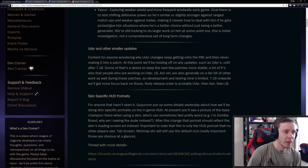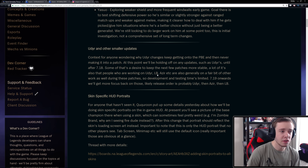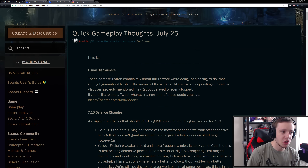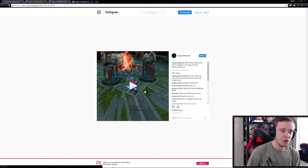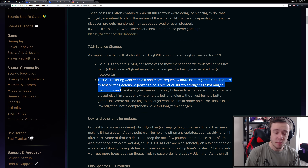Fiora apparently got hit too hard, so they're going to be buffing her by giving her some of the movement speed back that they took off her passive. Udyr is going to be getting some more changes as well. LeBlanc and Azir are also getting some big changes, especially Azir. The main things here are the new skins coming out, the new game mode or Summoner's Rift revamp, and Yasuo not only getting some pretty big changes but also some even bigger changes down the line that you may even call a rework.